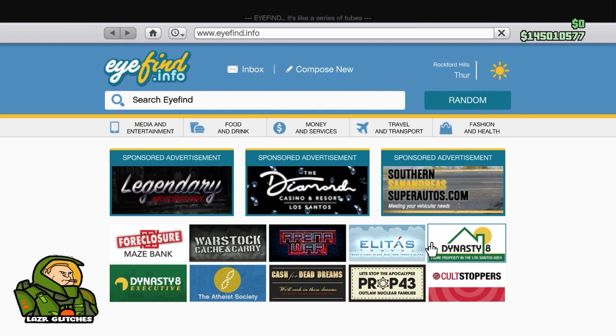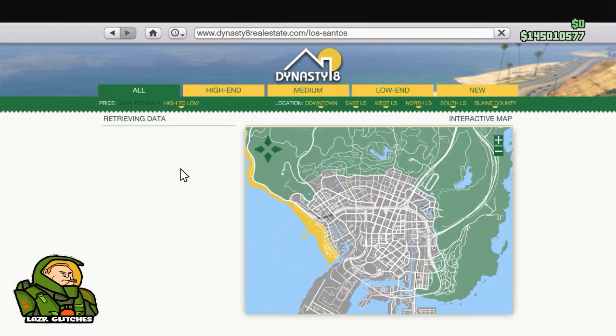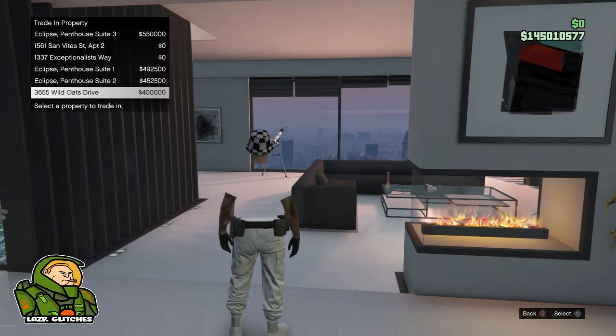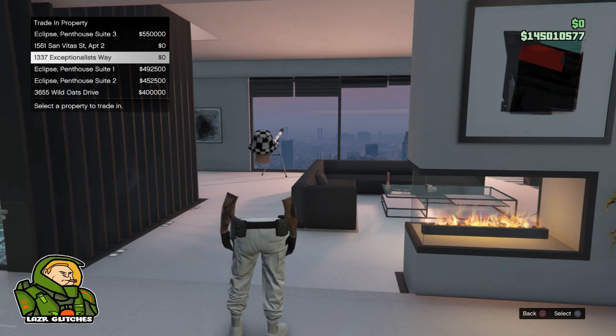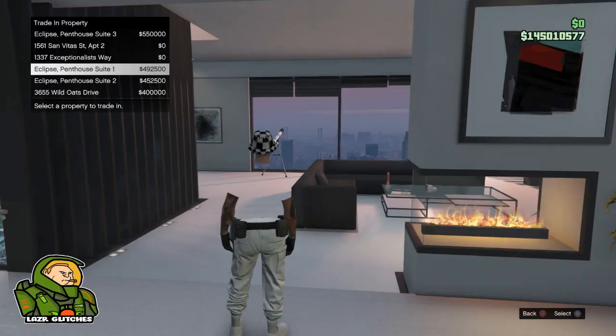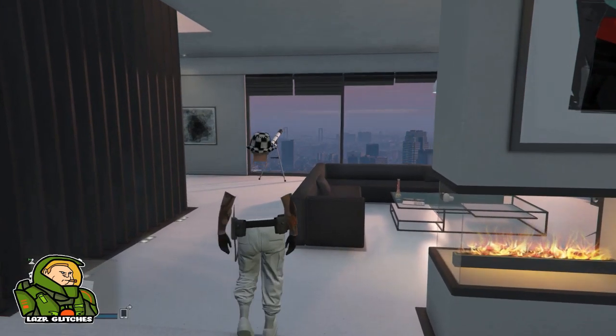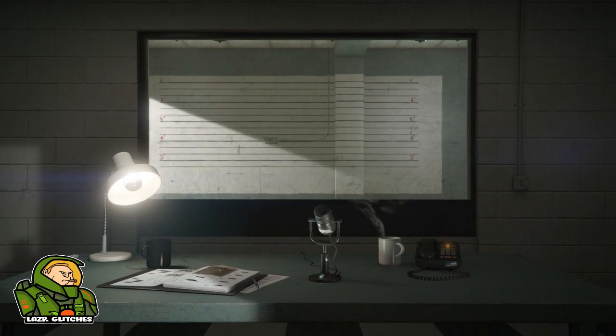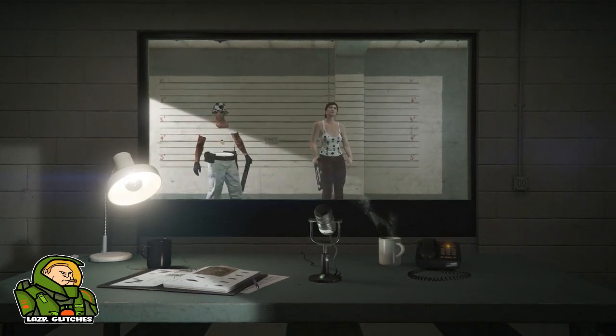Let's get straight into it guys. It's the same video — same apartment transfer glitch — but I'm going to be showing you guys a little bit more so you'll find it easier to understand. You're going to want to buy the three most expensive apartments in slots four, five, and six, as you can see on screen. You do need to buy slots one, two, and three first to unlock four, five, and six. Once you've bought the most expensive apartments on your main character, click pause, go to online, and go to swap character. Basically how this glitch works: the most expensive apartments in slots four, five, and six are going to transfer over to your second character.